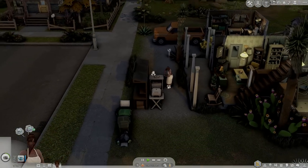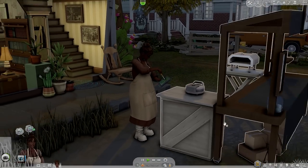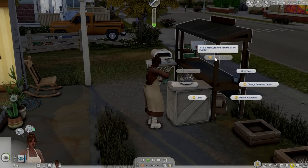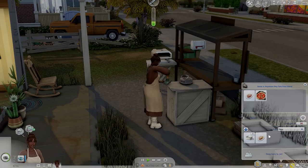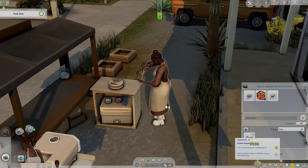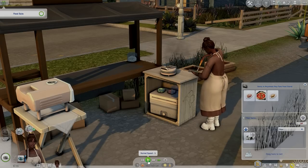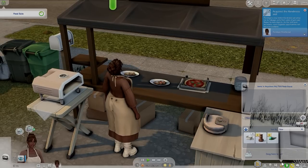I use the UI Cheats mod to stop the rain if you guys are interested. We're going to have to go ahead and repair this really quickly - I did not think about this. Okay, it says there is nothing in the inventory, which I thought I put something in there, but apparently I put it in our inventory and not the table's inventory. So we'll go ahead and start our food to sell. I'm going to go ahead and fast forward.